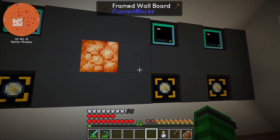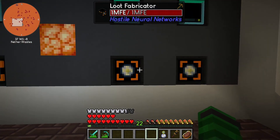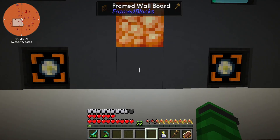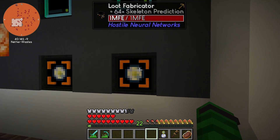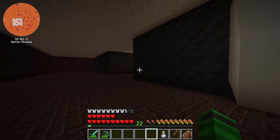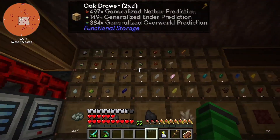I had to do a crazy system because the network exporters don't put the proper predictions in the fabricators — they don't seem to know the difference between them. So I've got a second storage controller with a second card and barrel back there, sending to locked drawers that then push into the fabricators, and then that all gets sucked back over here through the storage network.